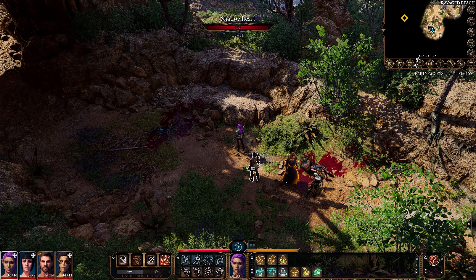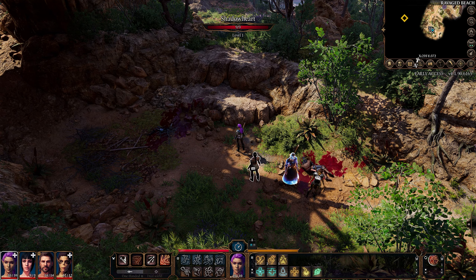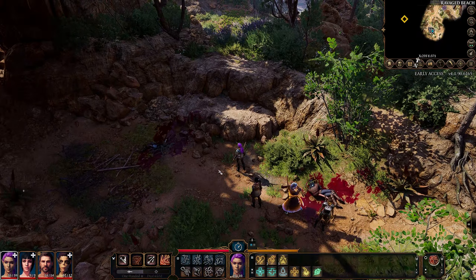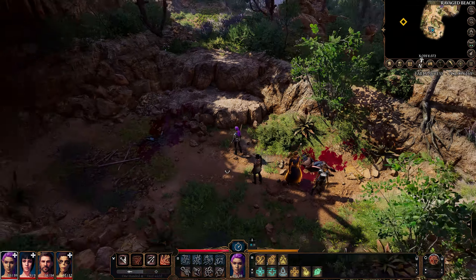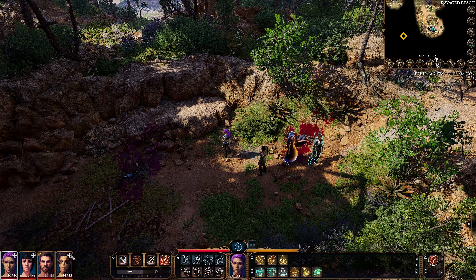Hello everyone and welcome to Baldur's Gate 3 5th Edition campaign 2 session 3. Last time we made our way up the beach and met with several of our companions, and this time we're just going to level up to level 2 and then carry on towards the druid's grove.